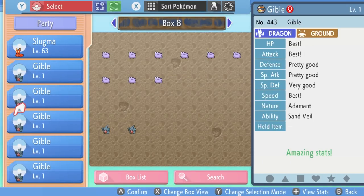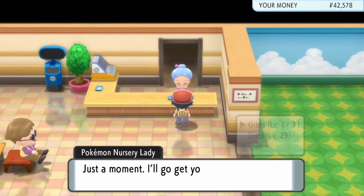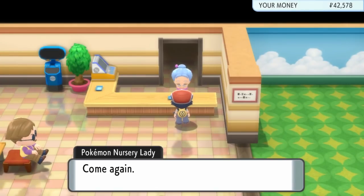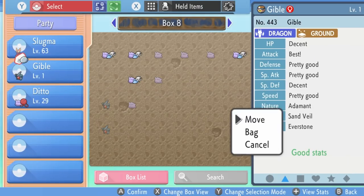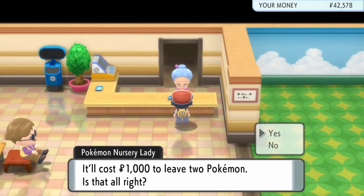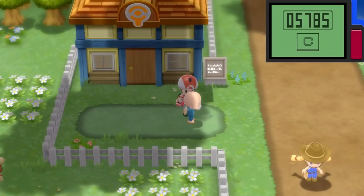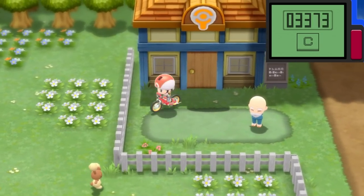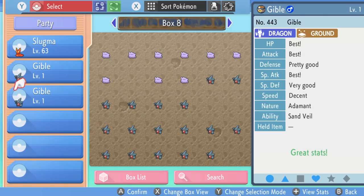Essentially at this stage, what we'll continue to do is cycle Gibles in and out of the Daycare Center. Any Gibles that we've hatched that have a stronger IV spread than the one currently in the Daycare Center are going to replace it, so we have increased chances to eventually get a flawless IV spread. At the same time, we will also be cycling the Dittos out with these Gibles — when we've achieved the flawless IV passed down from a particular Ditto onto the Gible offspring, we then replace that Ditto with an alternative one carrying a different flawless IV we want to pass down next. Every time we do this, we are getting one step closer to getting that flawless IV spread.